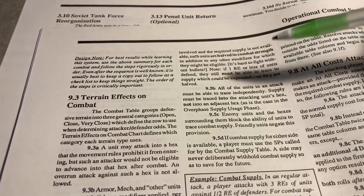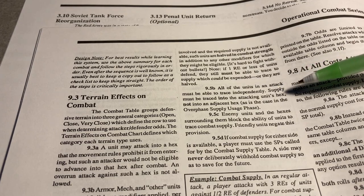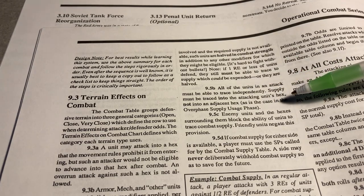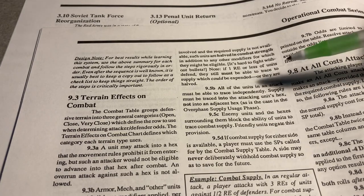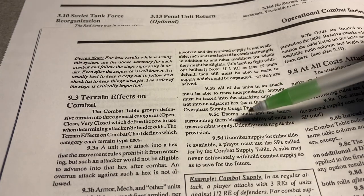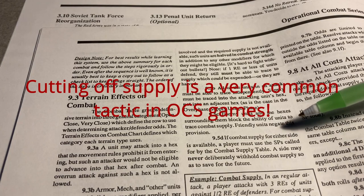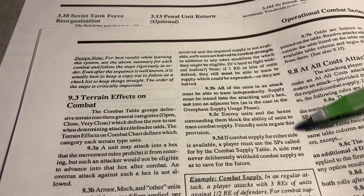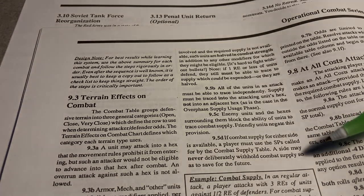All units in an attack must be able to trace independently — that's for attack, not to defend. Supply must be traced into the attacking unit's hex, not into an adjacent hex. So wherever your attack stack is, you start there and trace back to a supply point. Enemy units and the hexes surrounding them block the ability of units to trace combat supplies — so you can cut off enemy supply with your units, or vice versa. If combat supply for either side is available, a player must use the supply point.